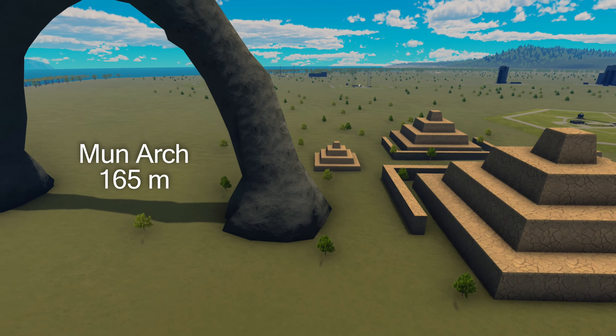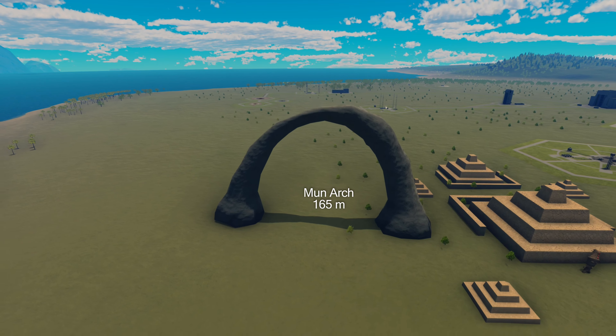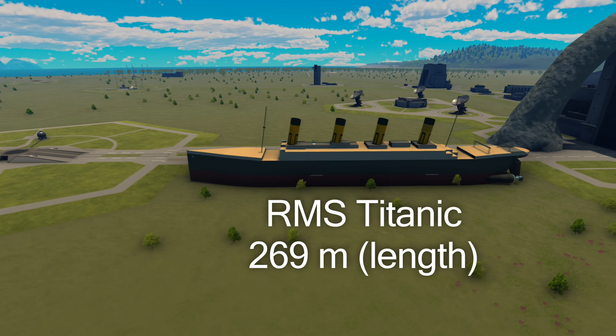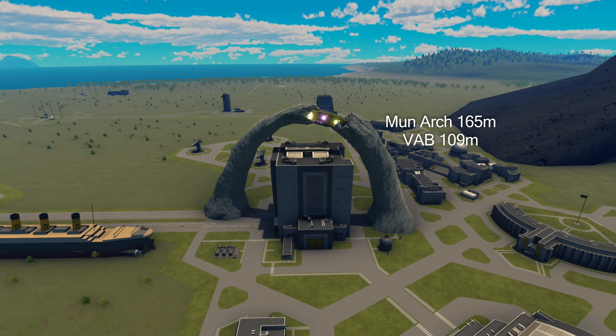But nothing beats the 165-meter height of the Mun Arch. We can look at this in scale with the Titanic replica I have built. Nonetheless, the Mun Arch can entirely fit the VAB underneath it.